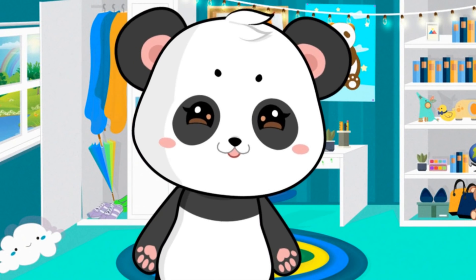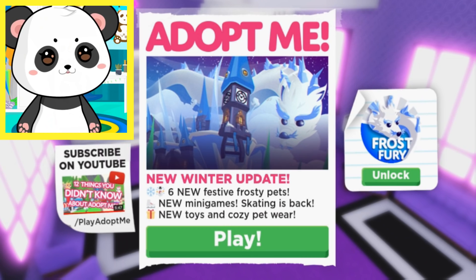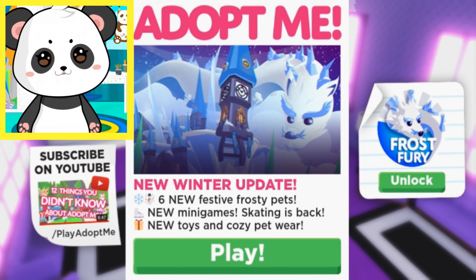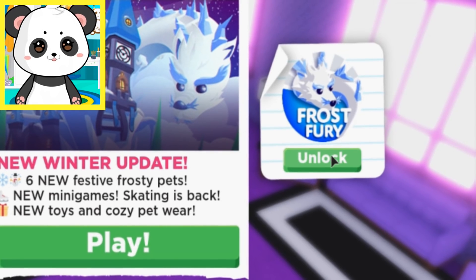Okay, let's get into the festivities! Adopt Me, New Winter Update! Six new festive frosty pets! New minigames! Skating is back! New toys and cozy petware! Also, unlock Frost Fury!